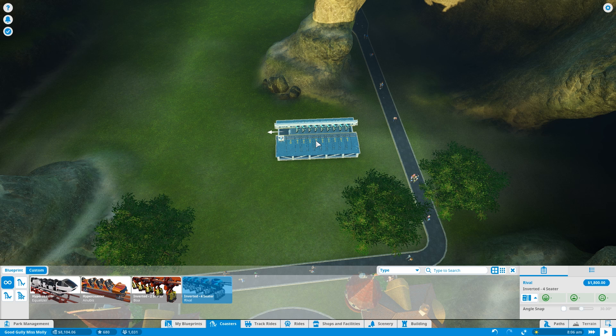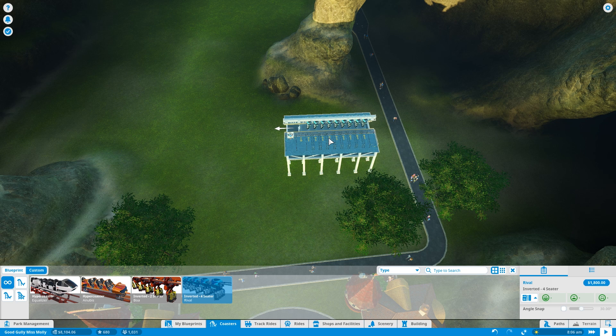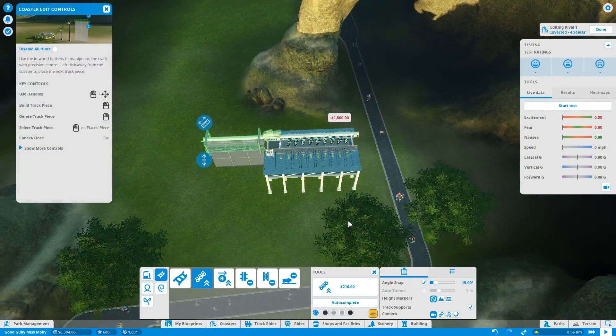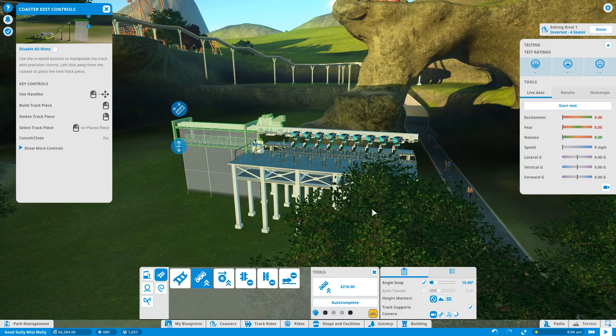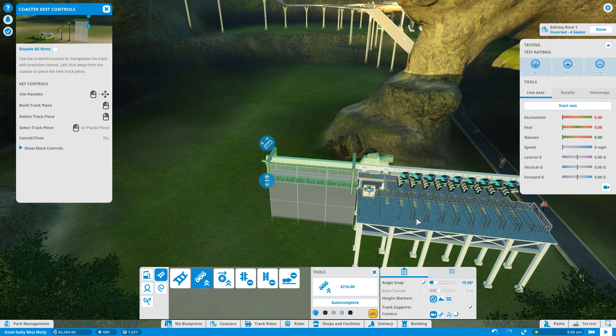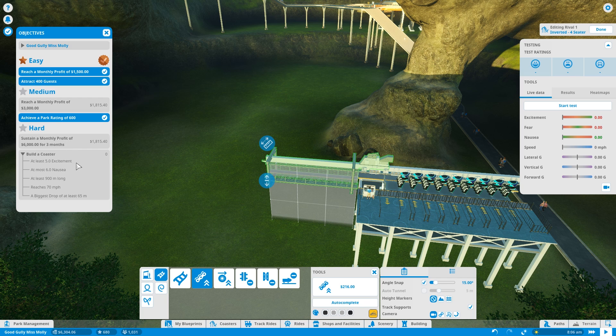I'm glad I did research on both — I still think that was a good idea. I think the station will come out over here. I need to raise it up; that will make it easier to avoid this pathway, and that way we can also kind of cross straight over the pathway. So these are the things we need to satisfy: at least 5.8 excitement, at most 6 nausea — that's pretty easy — at least 900 meters long... oh crap, I don't know about that.